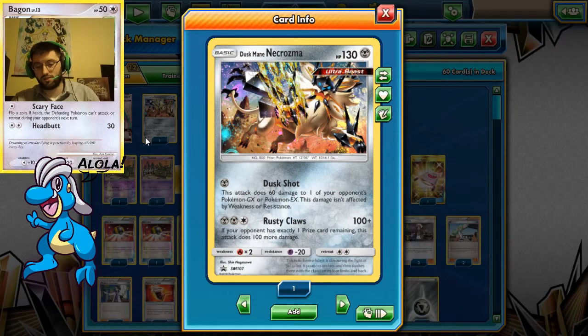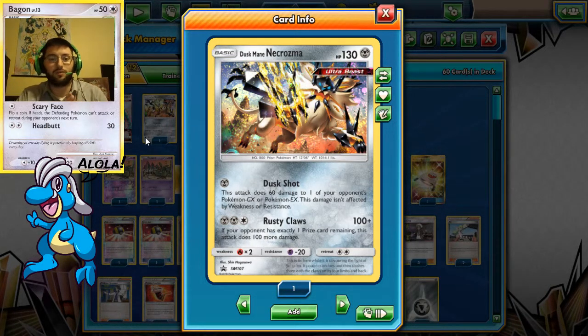Let me check to see if he's going to be sending me a message soon. Okay, he's going to be setting up his OBS in about five minutes and we'll get started. One of my favorite cards right now is Duskmane Necrozma — this is the Sun and Moon Promo 107, but I think there are two more. I might have to get those, though I think both boxes have the same promos. But this is one of my favorite cards.